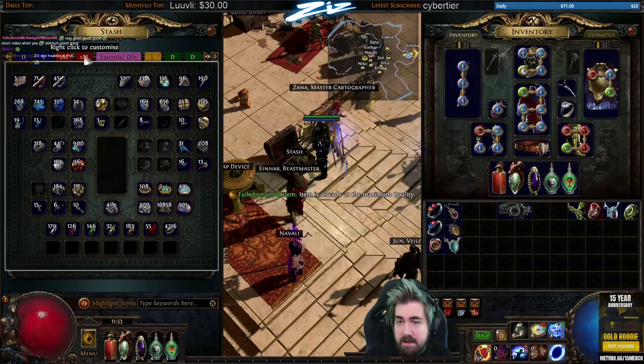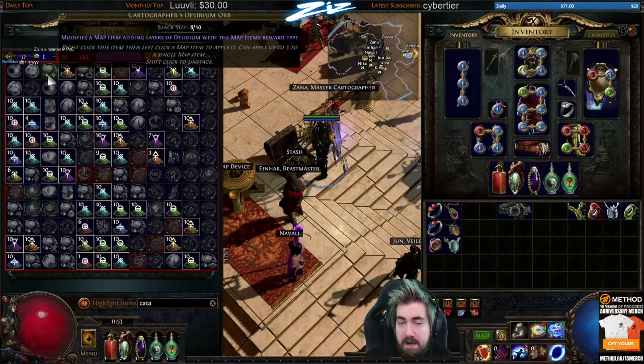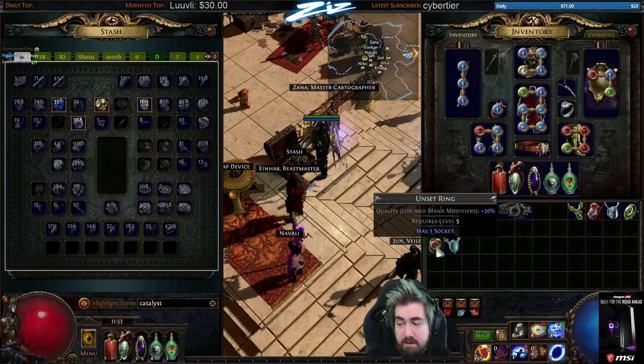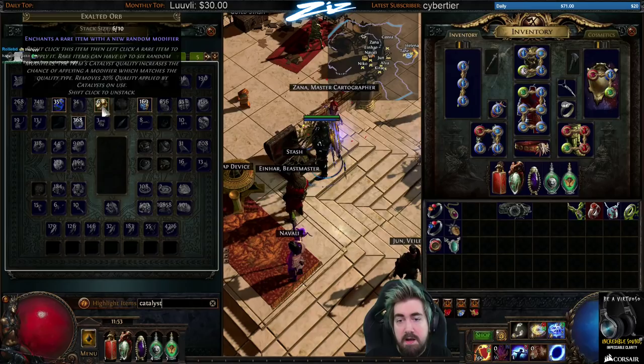What catalysts do is the same as Blacksmith's Whetstones and Armour Scraps, but for jewelry and amulets. For example, a Fertile Catalyst will give you quality to life and mana modifiers. If you look at the catalyst, it'll say it has greater effect on lower rarity jewelry, and the maximum quality is 20%. If you use an Annulment on the item, it loses the 20% quality.